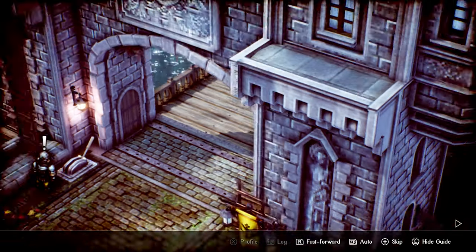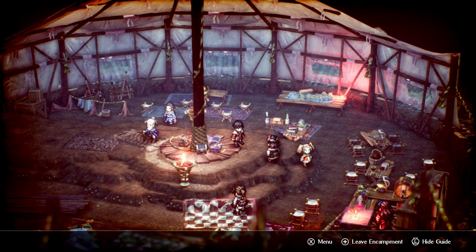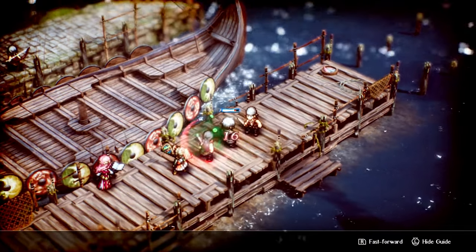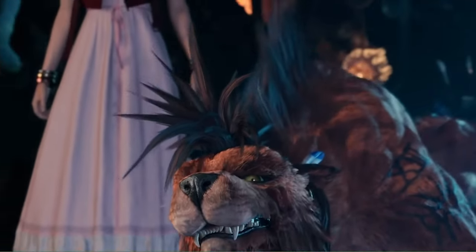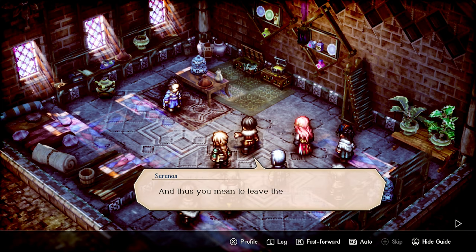Many of the people responsible for Octopath Traveler also worked tirelessly to bring us this one, which is one of the reasons we had such high hopes. Octopath Traveler was the first game to bring the HD2D art style to life. Basically, Square Enix has brought old-school Super Nintendo graphics into the modern age, combining 2D 16-bit-esque sprites with a fully realised 3D background, giving the illusion that you're playing a SNES-era game in full HD — hence, HD2D. They make this possible using Unreal Engine 4, the same engine used for the Final Fantasy 7 remake.